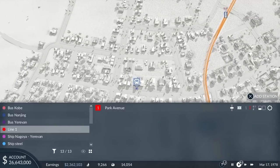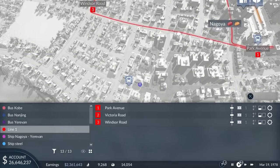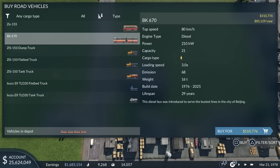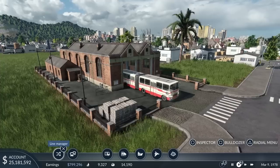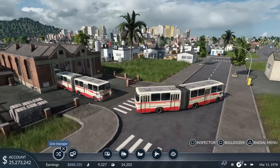Having built the stations, it's just a few button presses to add a new line connecting them. Now we need a depot where we can buy buses and assign them to the line. The buses will spread out automatically and, over time, more and more passengers will start to use the line.